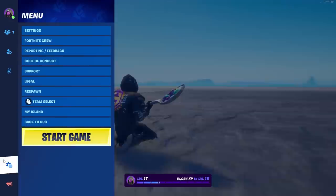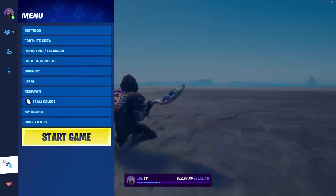If initially you're trying to figure out why you can't slide in creative, you have to go to your island settings and actually enable sliding in there if you want to practice this on your own island, which I highly recommend.